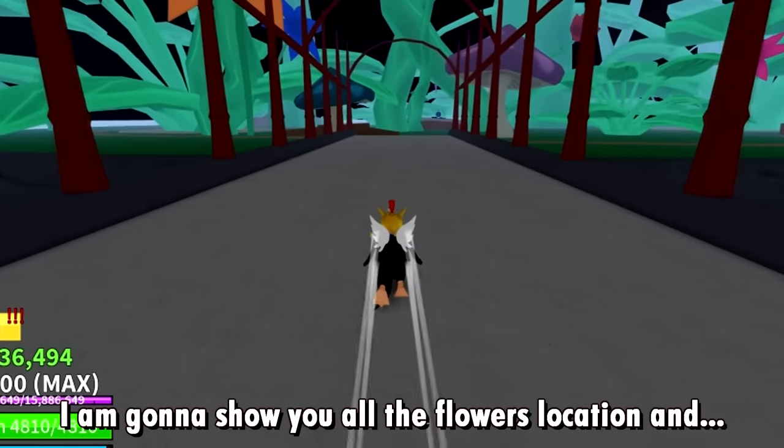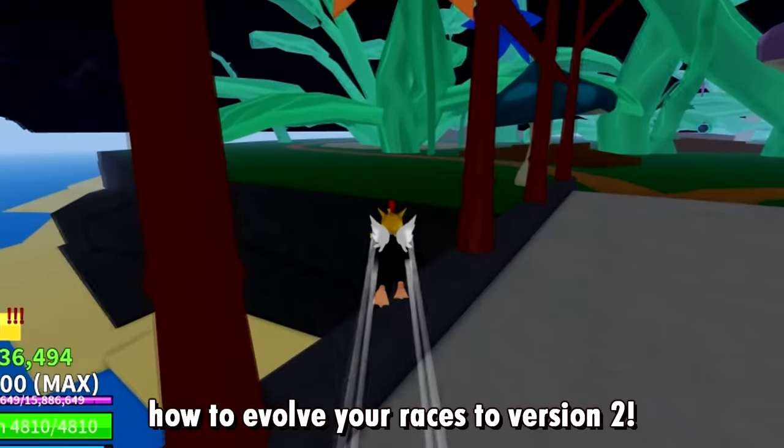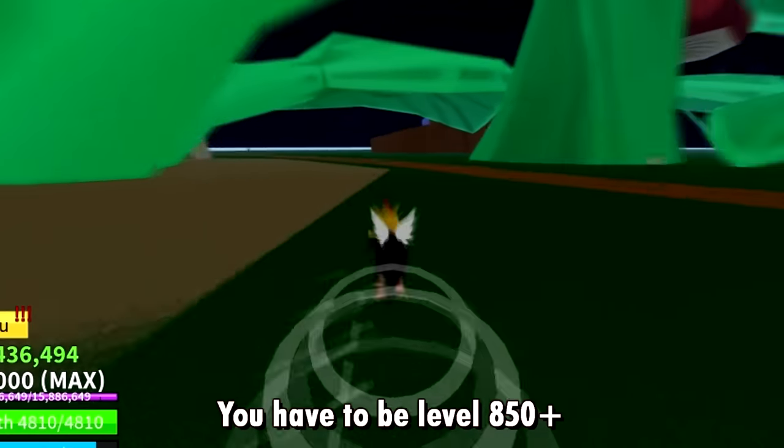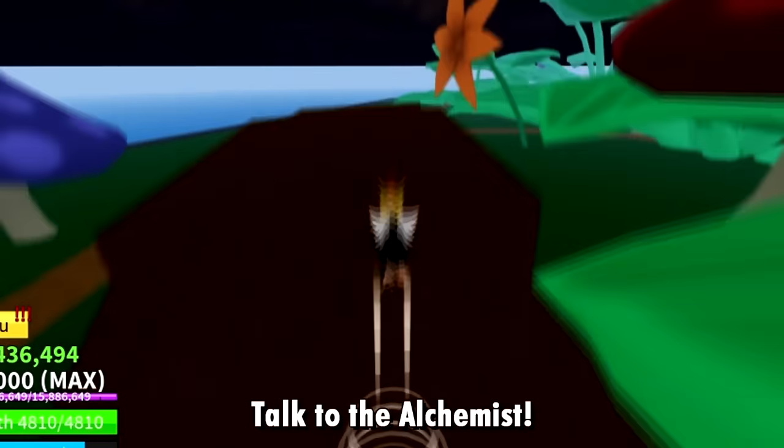Hey guys, I am gonna show you all the flowers location and how to evolve your race to version 2. You have to be level 850. Head to the Green Bit and talk to the alchemist.